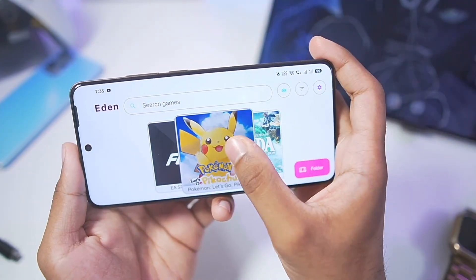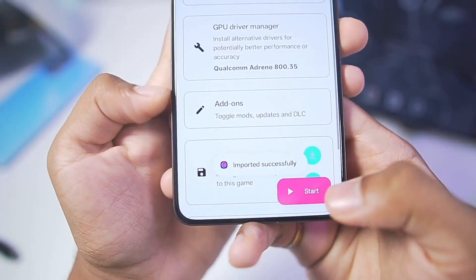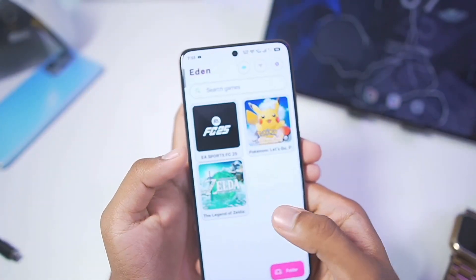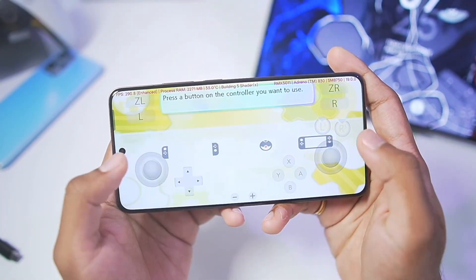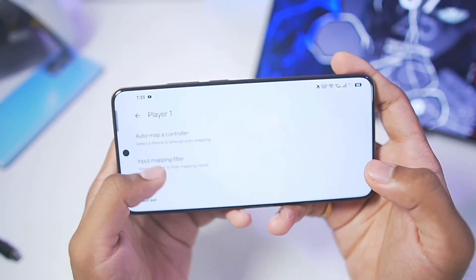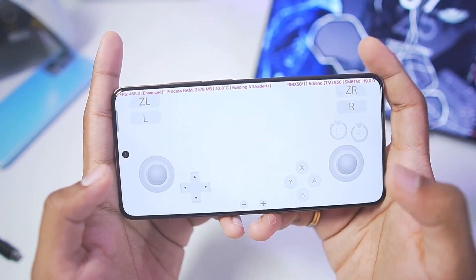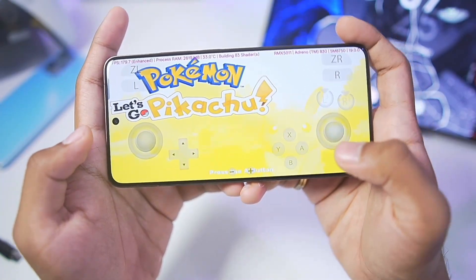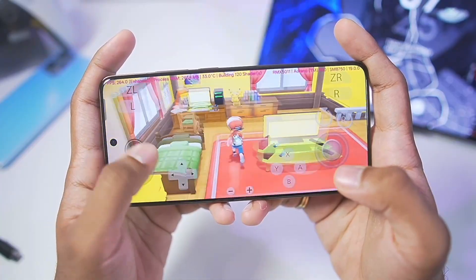Let's find out. I'll import a save file inside the game, then tap the Back button and launch the game again. Pokémon Let's Go Pikachu has successfully started. To get it working, go to Controls, then Player 1, and set the controller type to Handheld. Once that's done the game should successfully start.